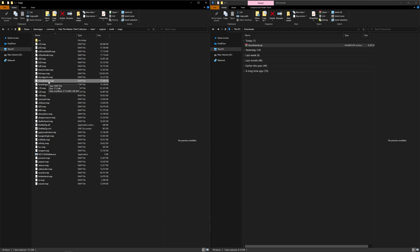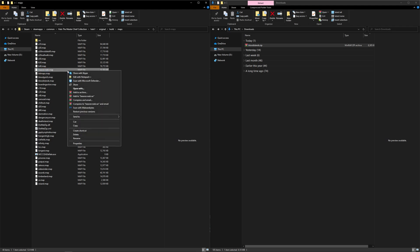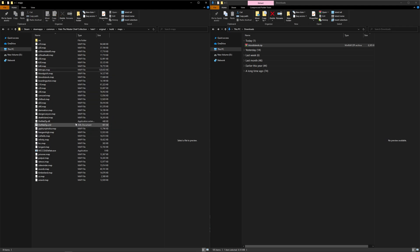Now before the game will load up the map, you're going to replace one of the existing maps. It doesn't matter which one you choose, but for this example I'm just going to use Beaver Creek — or to clear up any confusion, what is called in-game Battle Creek. For convenience, I'm going to copy the text of the file name, delete the original file, and then paste that file name as the name of the custom map file. So now if you look at the file name, you would think Blood Islands is actually Beaver Creek.